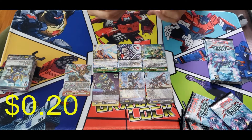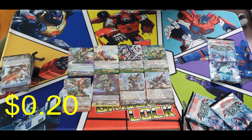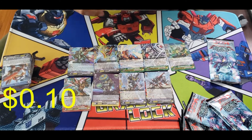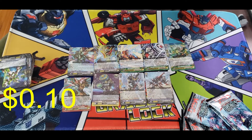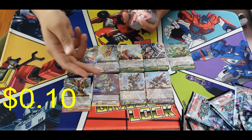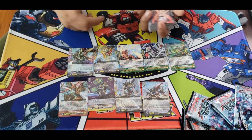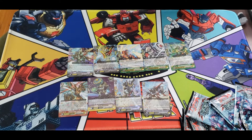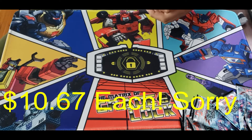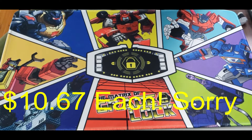Next we got another holo — this one's a double R for Nova Grapplers, Blau the stride — goes like a quarter, maybe 50 cents. We pulled another double R, this time the PG for Nova Grapplers, goes like a dollar. So out of the first box we basically made back like twelve or thirteen bucks. Not really worth it, but hopefully we pull something better out of the next boxes. Like I said, I paid sixteen bucks per box, sixty-four dollars in total.